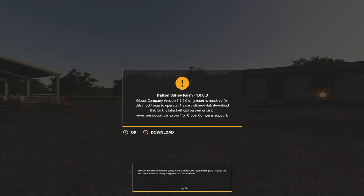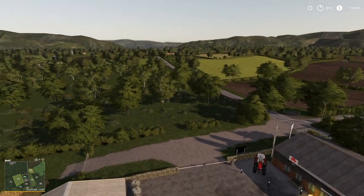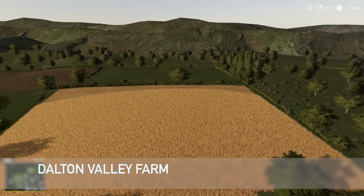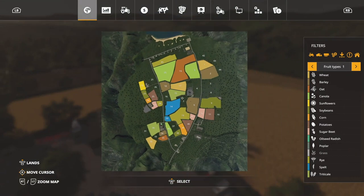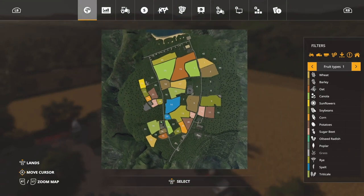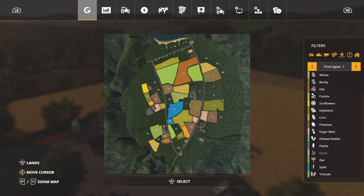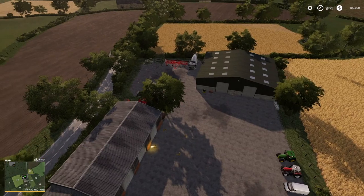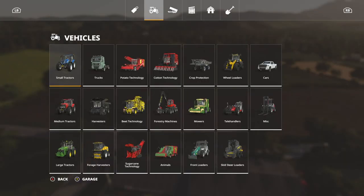When loading up the new map it pops up saying Global Company is required — not what I wanted to see. Nothing against the map, I just don't use Global Company. This is Dalton Valley Farm — there is a whole lot going on. This is a fictional map modeled with inspiration from areas around the UK. The creator wanted it to feel familiar yet different, and all proceeds go to Doctors Without Borders, which is very cool.